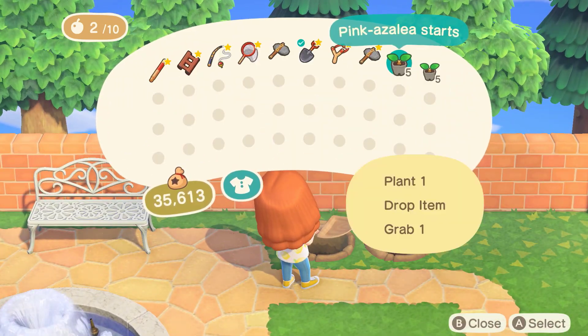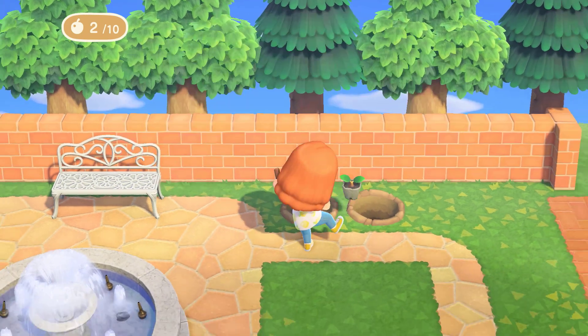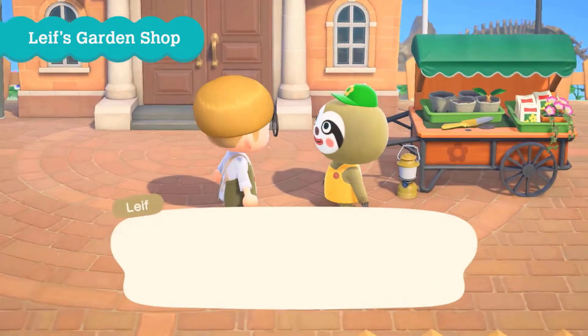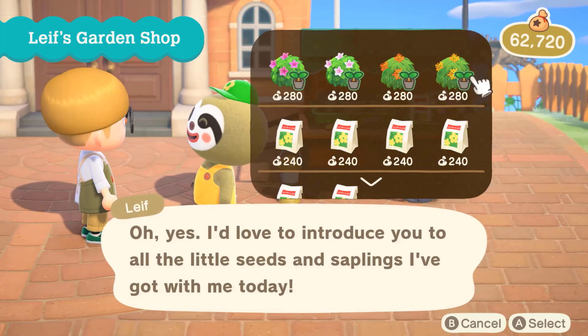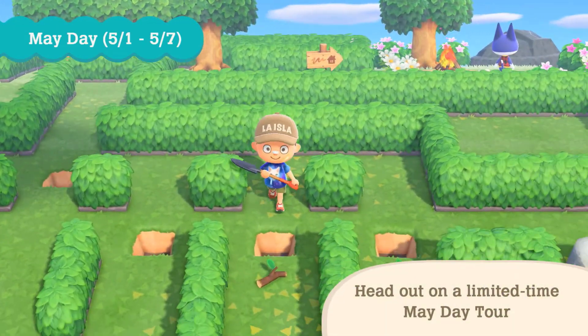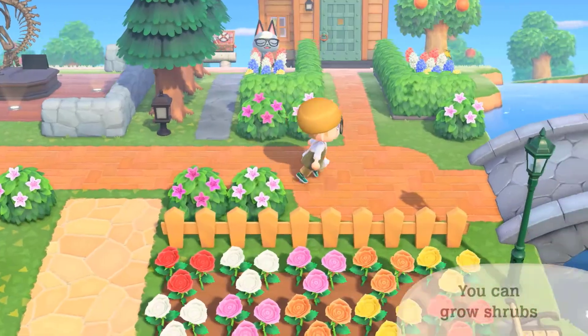With the introduction of the Nature Day event, a lot of new vegetation has been added to Animal Crossing New Horizons. The happy little character that is Leaf the gardening sloth visits your plaza during this time to sell shrubs and rare flowers. You may have noticed in the Nintendo trailer video for Nature Day that hedging has also been introduced, but Leaf doesn't sell this new fence type.